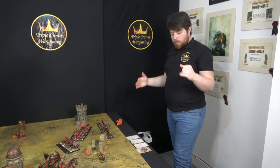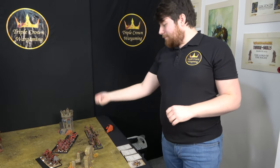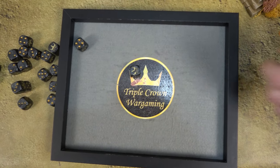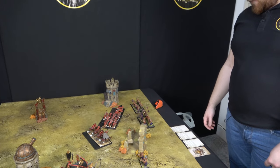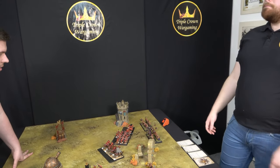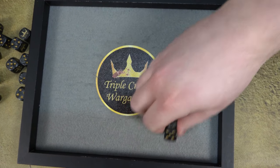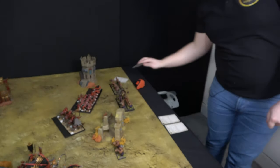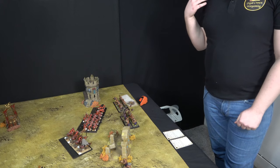Ogres turn two. Obvious charges to make, but first casting spells. Trying Oakenshield on the Balls for a five-up ward — I'm minus one to cast because of the banner. Effectively need an eight. Rolled 13 — goes off. Now trying Troll Guts on the same unit — cast on eight or eleven, rolled twelve down to eleven — it does go off. The Balls now have five-up ward, five-up regen, and five-up armor — all the fives.